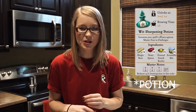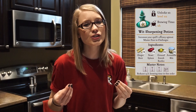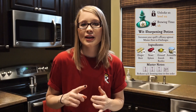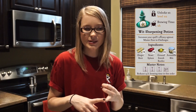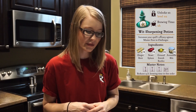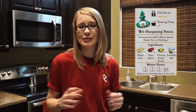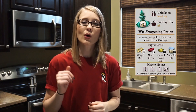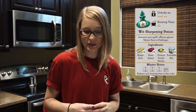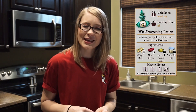Next we have the Wit Sharpening Potion, which unlocks at level 22 and will take four hours to brew. This potion will increase your spell's efficacy when battling in Fortresses against opponents like Death Eaters or Magical Beasts. Its ingredients include one Ginger Root, used in beautification brews, one Newt Spleen described as a slimy ingredient, one Ground Scarab Beetle made from crushed carapaces of scarab beetles, and one Armadillo Bile, which has a remarkably putrid scent.